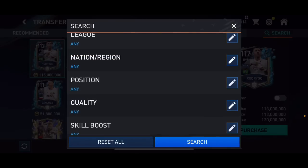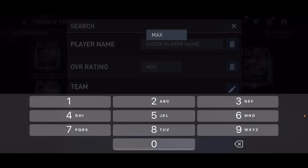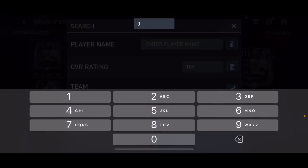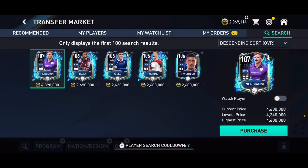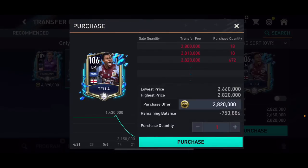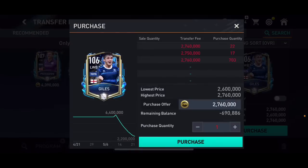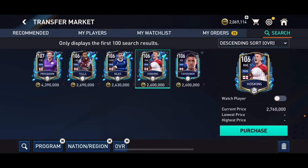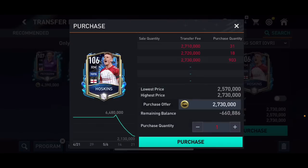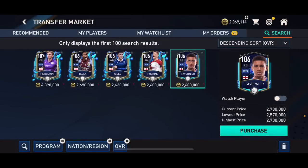The English Team of the Season players as well as the Bundesliga Team of the Season players are going for a lot of coins, especially the English ones. If you search for English nationality with 106 and 107 overalls, you cannot get any of them — there are so many people trying to buy these cards. Tela, Piergani, Gills, Hoskins — 900 people trying to buy Hoskins.